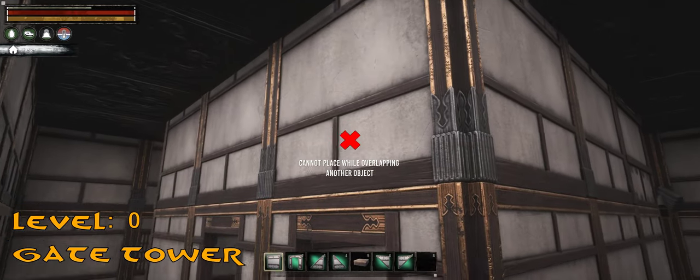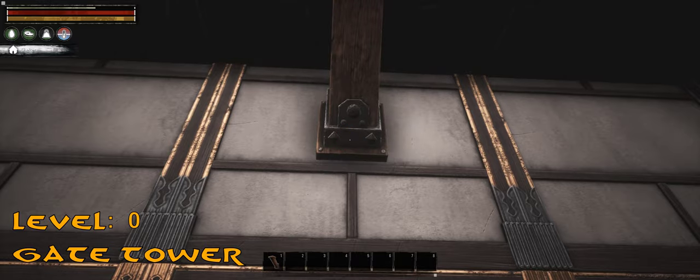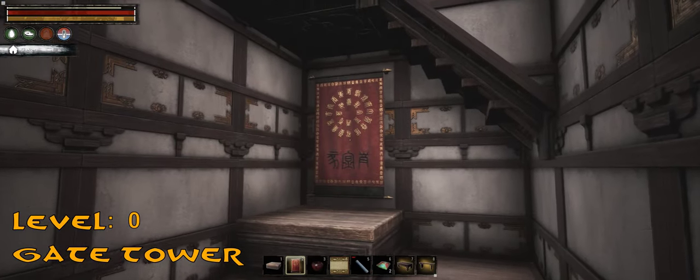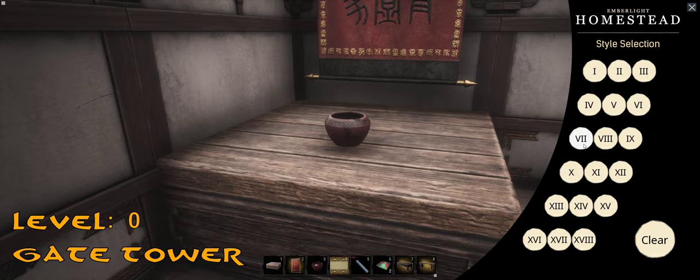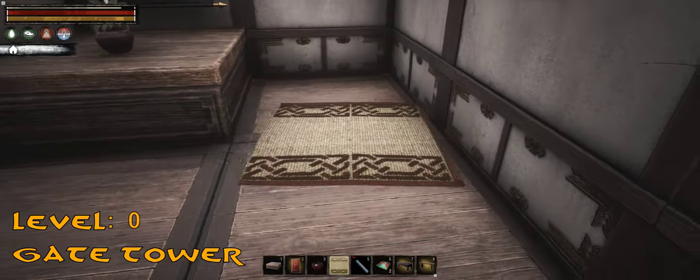The space near the outer walls formed a passage around the whole building and functioned like a battlement. To make the player quarters look noticeably different from the typical western interiors, I've decided to try and incorporate a few features prominent in traditional Japanese homes, and refrain from using western furniture like chairs and beds.